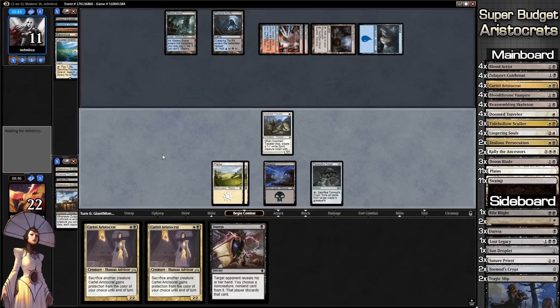Creeping Tar Pit turns into a blue-black elemental creature, so in theory I could sacrifice stuff off to the Aristocrat if I need to. I think it's Catherine — I can't remember what I was calling her before. What is our opponent doing? We're at eight minutes but we're on the last game and kind of slowly winning, so we'll see what happens.